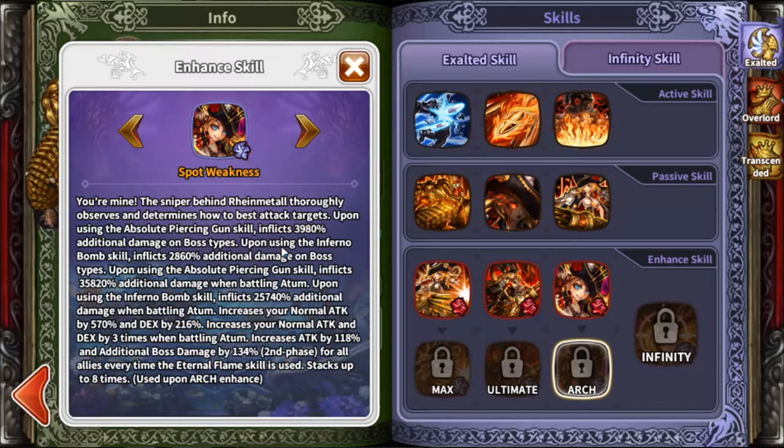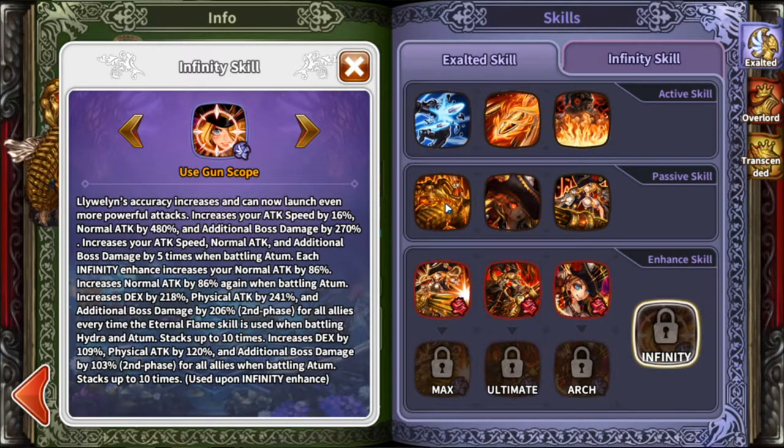Further passives increase your normal attacks, Dex, and damage — including normal attacks and Dex times three when fighting Autumn. One passive increases additional boss damage for all allies when using your third skill. The infinity passive increases your attack speed, normal attack, and additional boss damage. It also increases normal attack when fighting Autumn, and increases Dex and physical attack plus additional boss damage when using skill 3 for all allies when fighting Hydra or Autumn. It also increases Dex and physical damage for all allies when fighting Autumn.